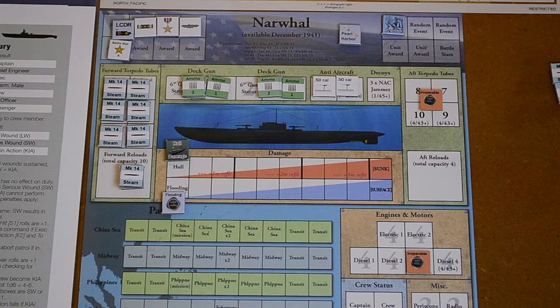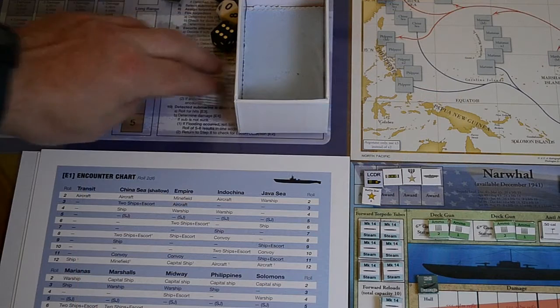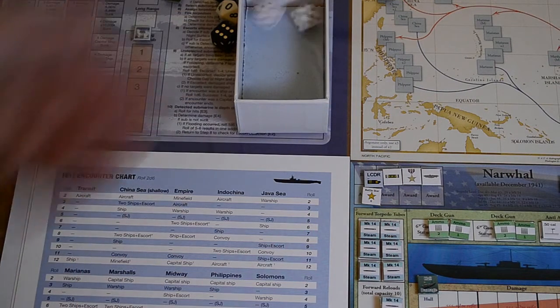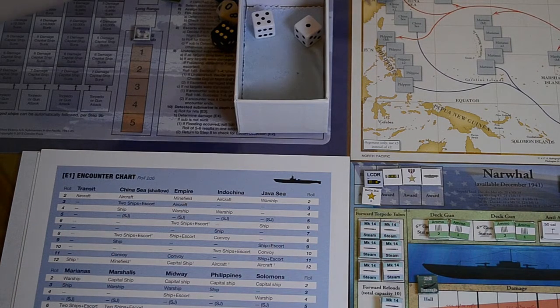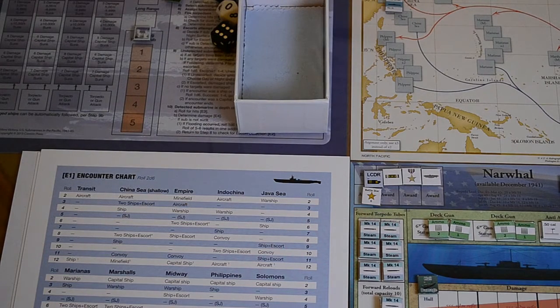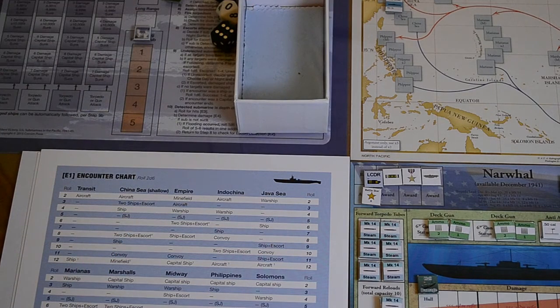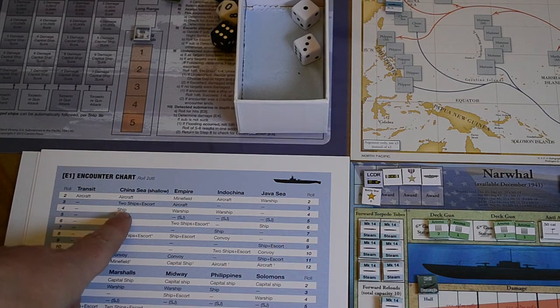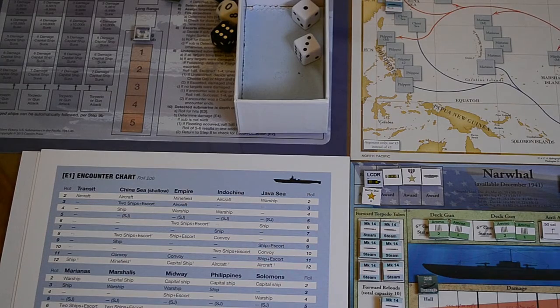Second patrol box — let's see if we get an encounter. We roll six — nothing. Moving to the middle box, third part of the patrol, two encounters to check here. We roll five — that's the SG radar event, so we do it again. We get four — that's just one ship, totally unescorted, just waiting to get torpedoed. Hmm, maybe just maybe.